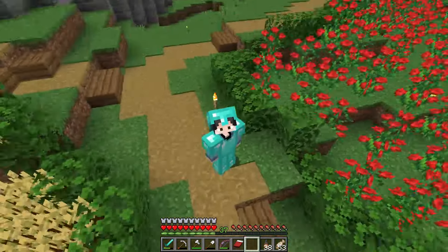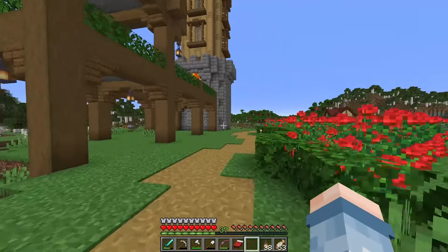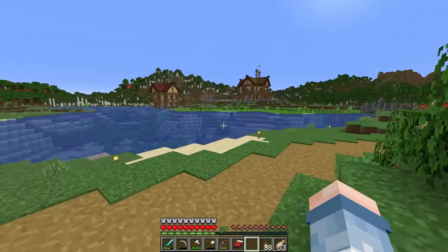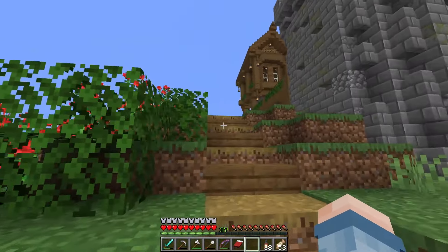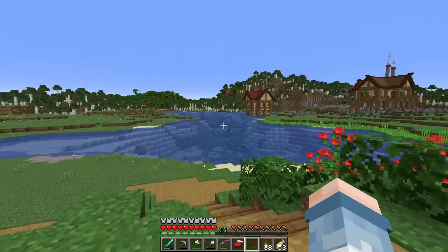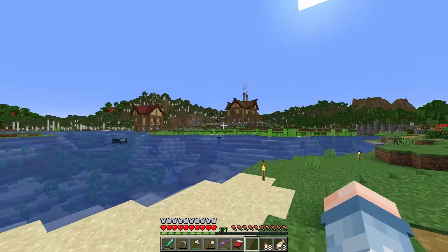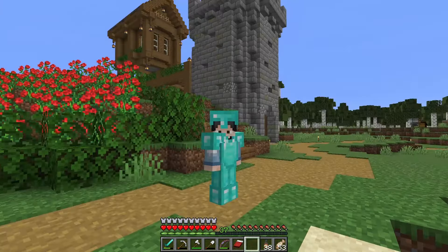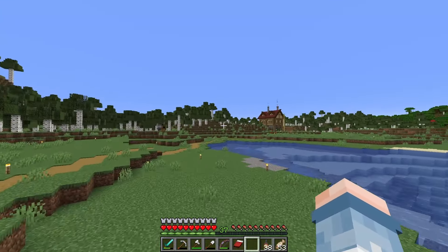The whole point of making that build in last episode was simply for getting enchantments — I am kind of tired of running around without any. So the goal in today's episode is to get set up with that. I've started farming and expanding the sugar cane I've had growing out here and I'm breeding up some cows, just really trying to get more paper and leather for books to make bookshelves, so I can get level 30 enchantments.